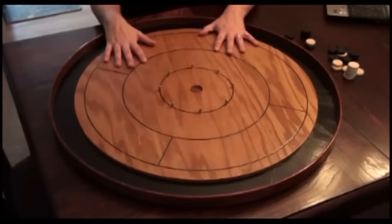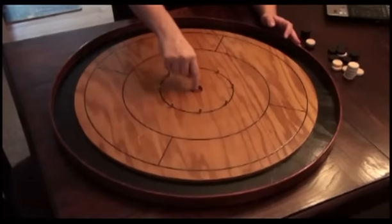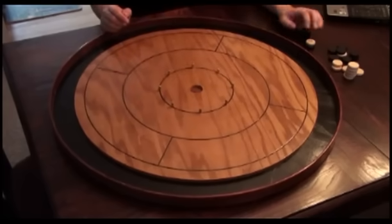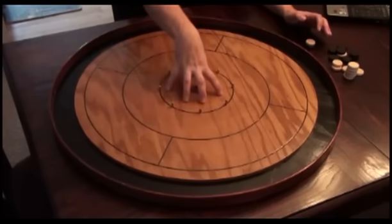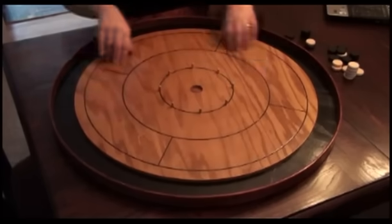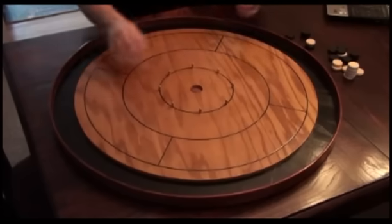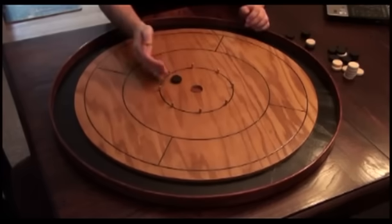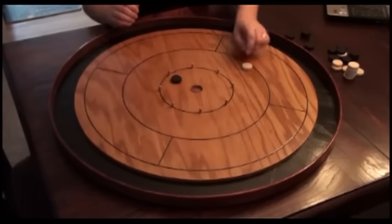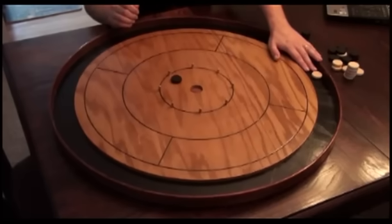This is a Crokinole board — this is what you'll play the game with. It's divided up into rings. The center hole is worth 20 points if you get a disc in there. This next ring is worth 15 points, the next ring is worth 10, and the outer ring all the way around the board is worth 5 points.